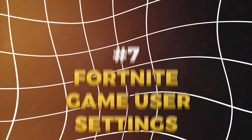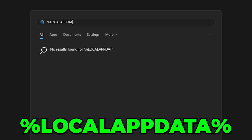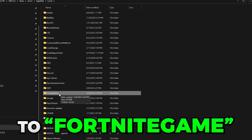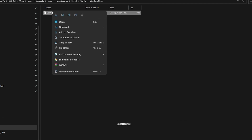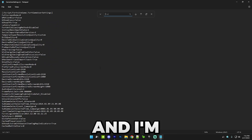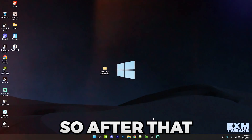Now we have two tips related to Fortnite. First, Fortnite game user settings — open the EXM folder, go to Fortnite Game User Settings, copy it with Ctrl+C, then go to '%localappdata%' in the address bar. Click on anything and press F to jump to Fortnite, then go to FortniteGame > Saved > Config > WindowsClient and paste the file in, replacing the existing one. You can open the file and use Ctrl+F to find specific settings — for example, change the frame rate limit to match your monitor, like 144 FPS.